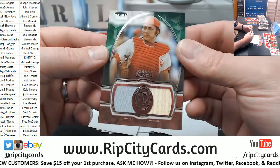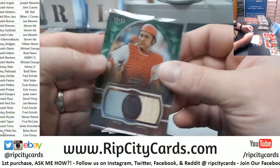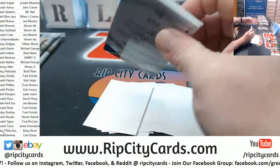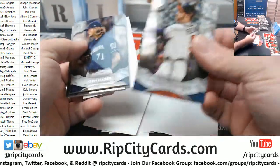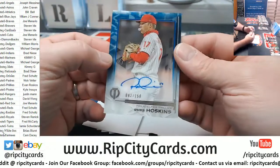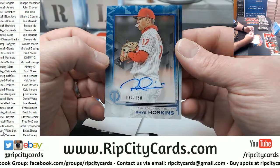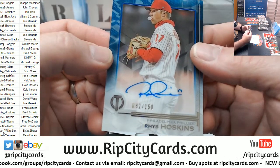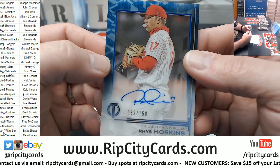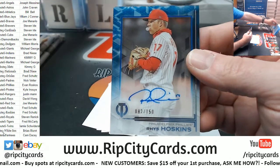And an Ian Happ to 199 autograph for the Cubs, and a Johnny Bench 70 out of 99 game-used swatch and bat for the Reds. Got a Freddie Freeman for the Braves, a hater for the Brewers, and a Rhys Hoskins Phillies to 150. That glove looks giant to me — is that just me, or does it look comically large?